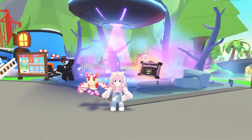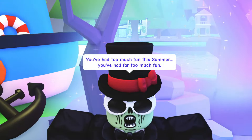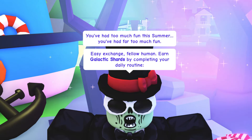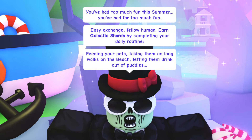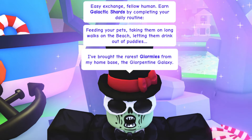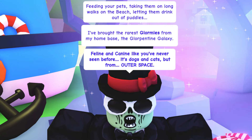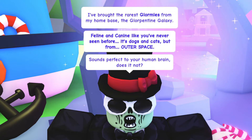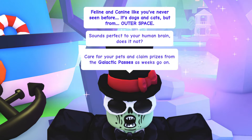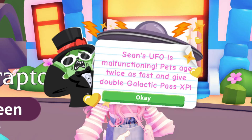Hey stars, it's Celestial Summer in Adopt Me! For the next four weeks, fulfilling pet needs and completing task board tasks will reward you with Galactic Pass XP. Turn in your XP to claim galactic shards and rewards. You get a little XP for each pet need, but completing task board tasks is the fastest way to get XP.